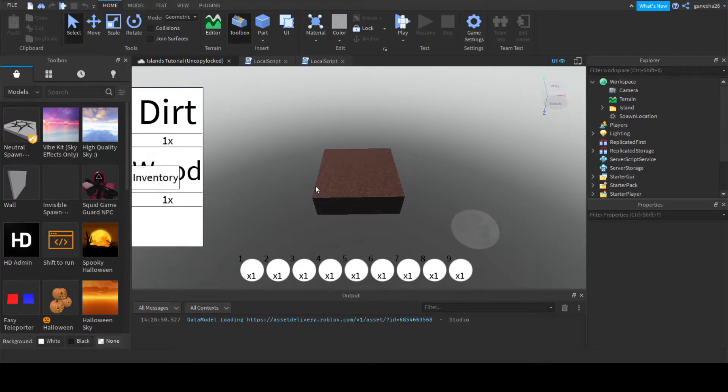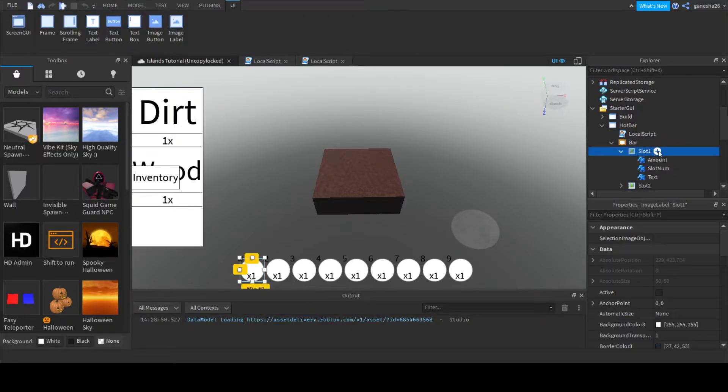So let's get right into it. The first thing I'm going to do is go into the hotbar, and we're going to add something to our bar. For every one of these we're going to add an object value.